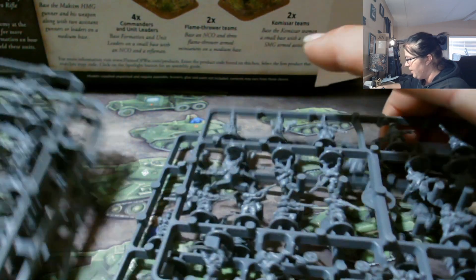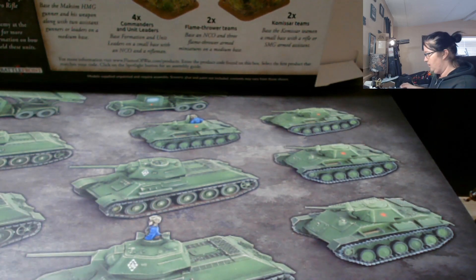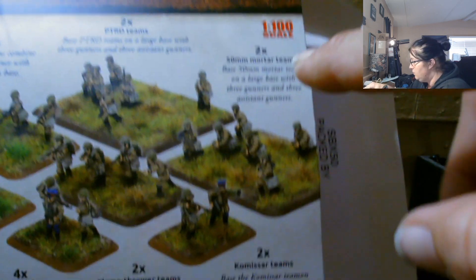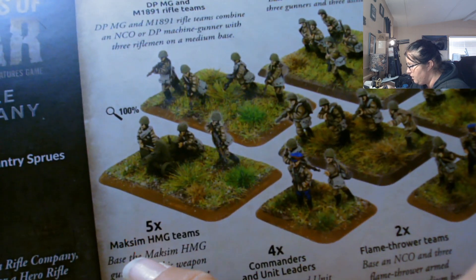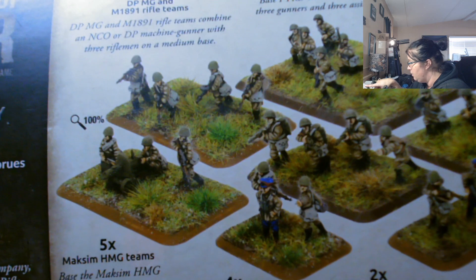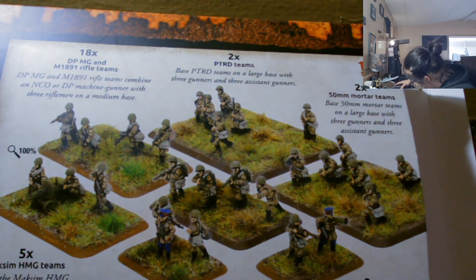So there are 152 plastic figurines. According to the box, there are 18 of this squad, two of the big guys, two of this group, two flamethrower teams, four commanders and unit figures, and then five of another type — coming to about 29, 31, 33, 35 total. I think I might not have enough people.